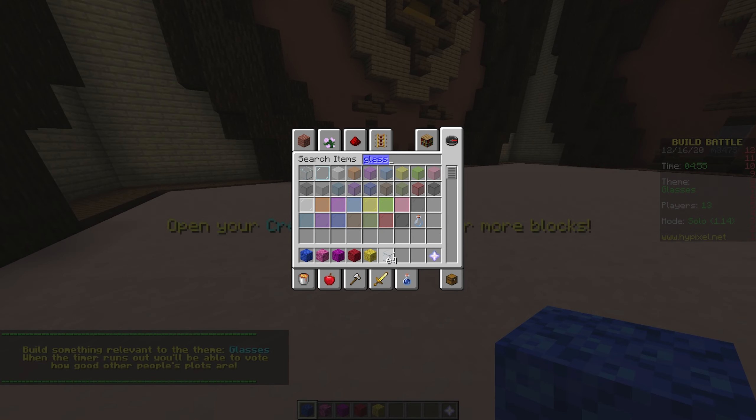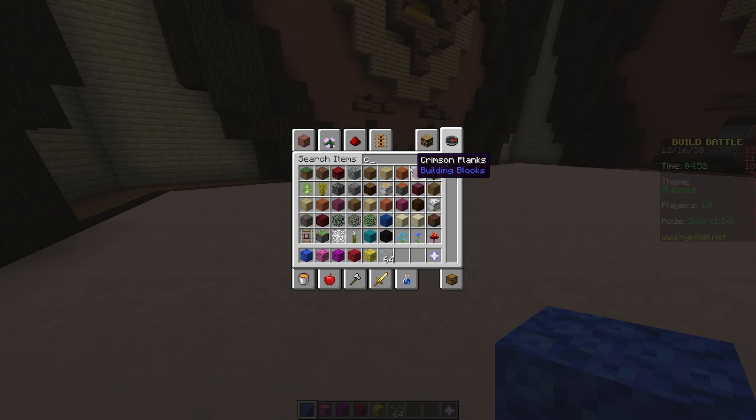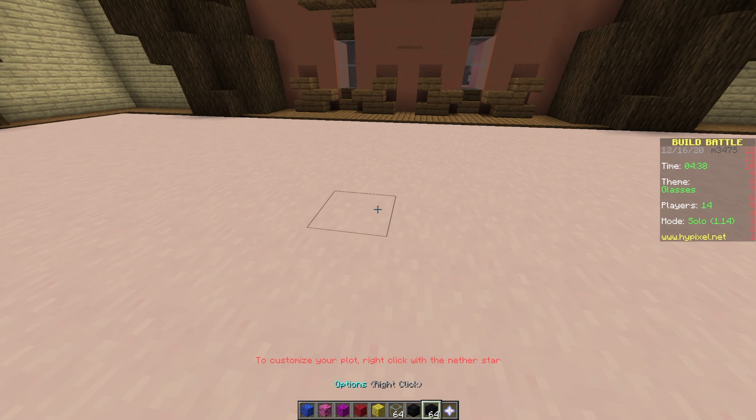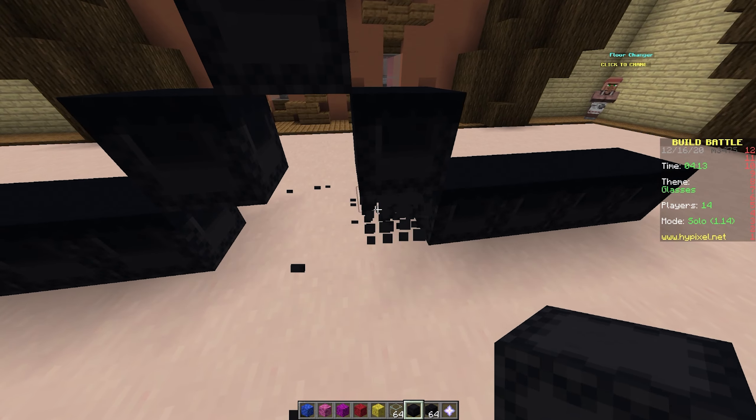I think we're going to go for a classic reading glasses kind of deal. This is not what I want to use. Black. Shulker box — is that going to look good? What are those things on the inside of glasses? If anyone knows, you should tell me. The things that rest on your nose — are they called nose resters? Probably not.